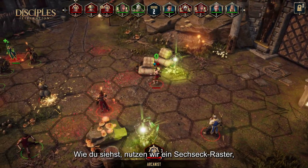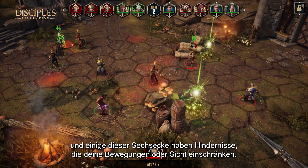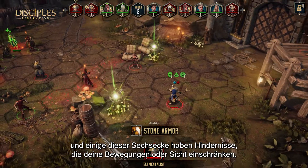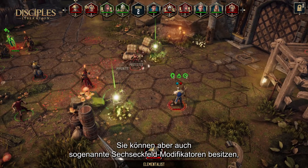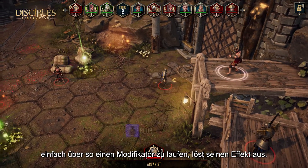You can see that we are using a hexagon grid, and that some of those hexagons have obstacles that can block movement and/or line of sight, but also can host what we call hex-tile modifiers. Simply moving through one of those modifiers will trigger its effect.